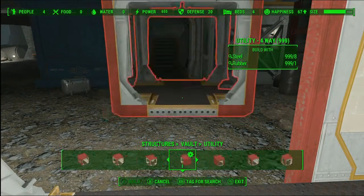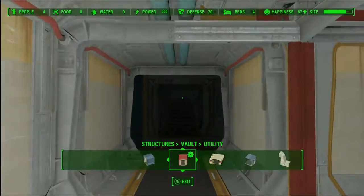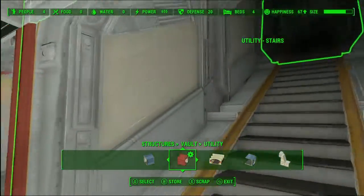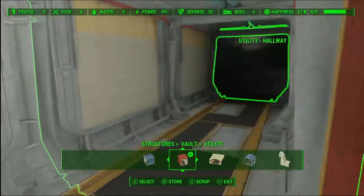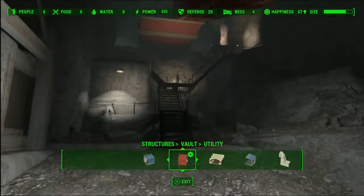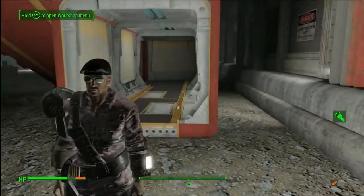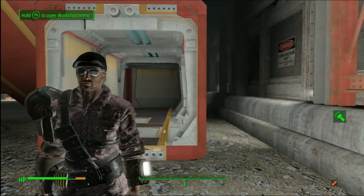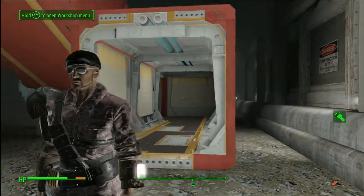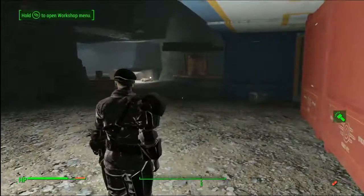With the signs you can go ahead and put a sign like 'Reactor Room This Way' — although there's definitely not enough room down here, but that's pretty awesome. So the next thing we're going to do is talk about the habitation kits and how they work with the greater vault kit to make something extremely cool.